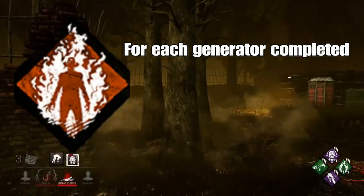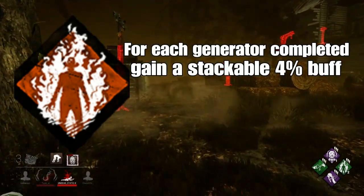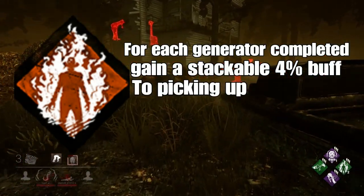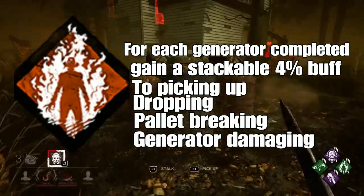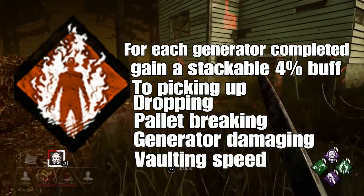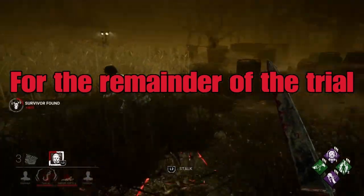For each generator completed, gain a stackable 4% buff to picking up, dropping, pallet breaking, generator damaging, and vaulting speeds for the remainder of the trial.